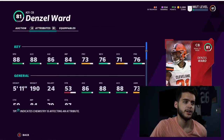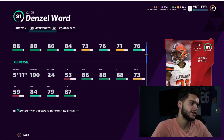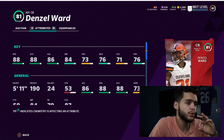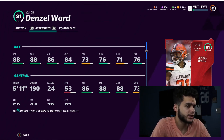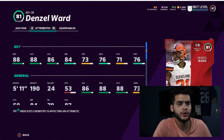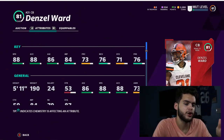Next we have Denzel Ward, 81 overall cornerback for the Cleveland Browns. He has great stats for a budget cornerback: 88 speed, 88 accel, 86 agility, 84 jumping, 73 play rec, 76 man, 71 zone, 71 press. Trey Waynes is slightly faster, but the difference is Denzel Ward is going to be super cheap and easy to pick up without grinding solos. You'll need at least two good cornerbacks, so you could pick up both. He can also be powered up, which gives him longevity over Trey Waynes who is more of a one-time card.